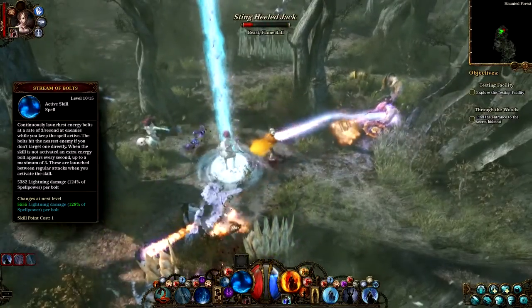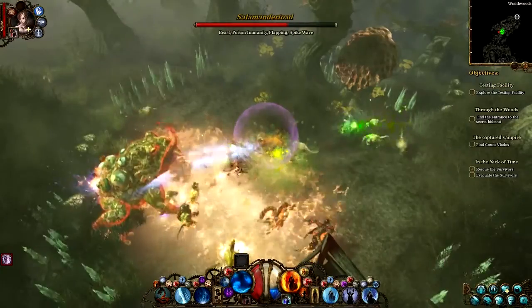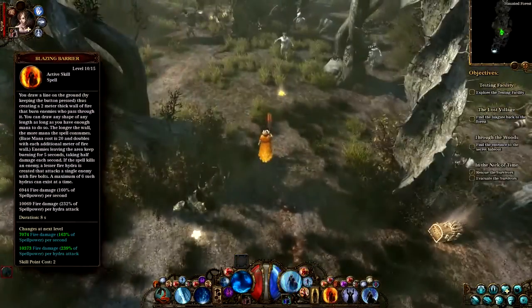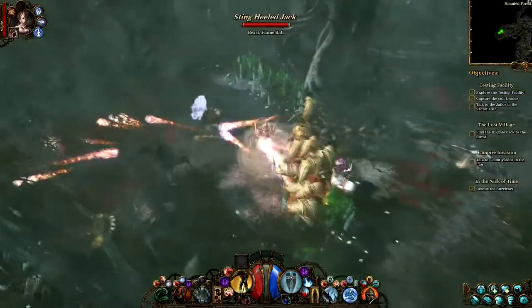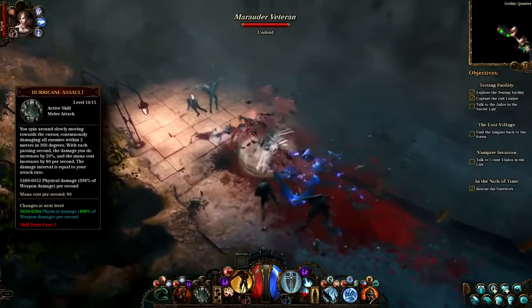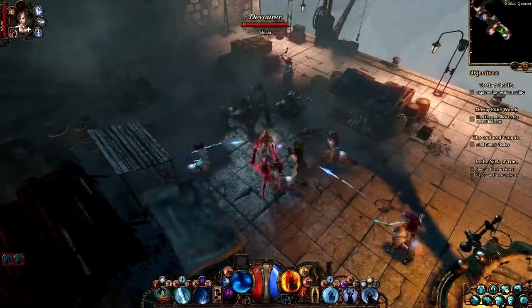When burst damage is not enough, the Elementalist can cause continuous damage. His stream of bolts lasts until channeled. For additional damage, he can raise walls of fire or frost, which both can be drawn with the movement of the mouse. The Protector's chosen method would be to cast Hurricane Assault, which causes a moving area damage for an increasing mana cost.